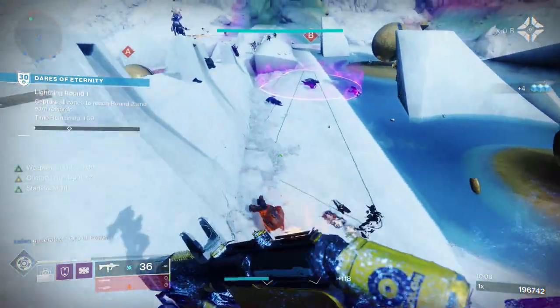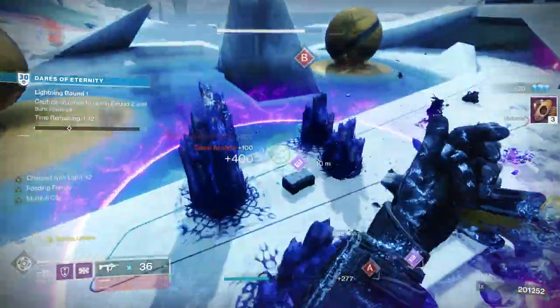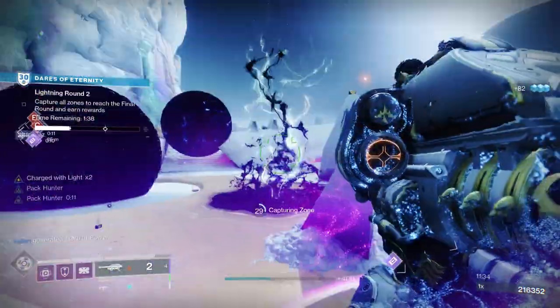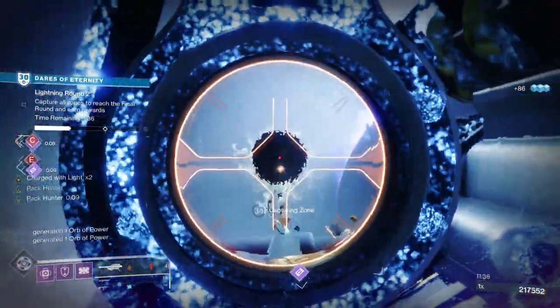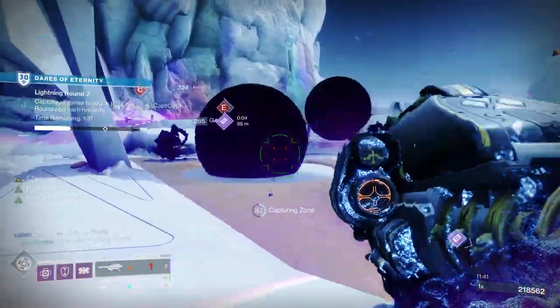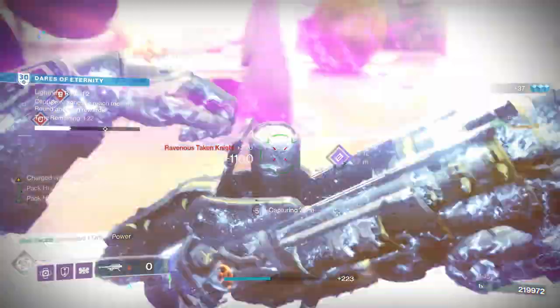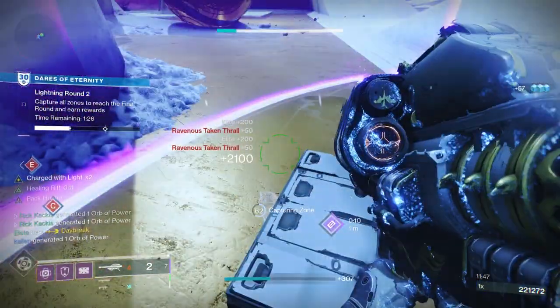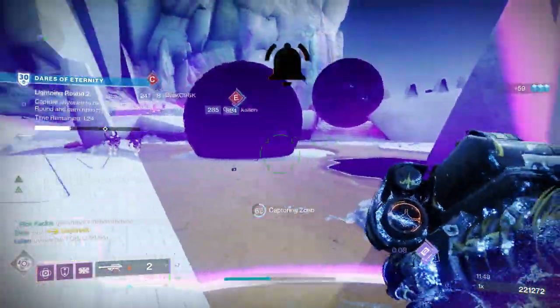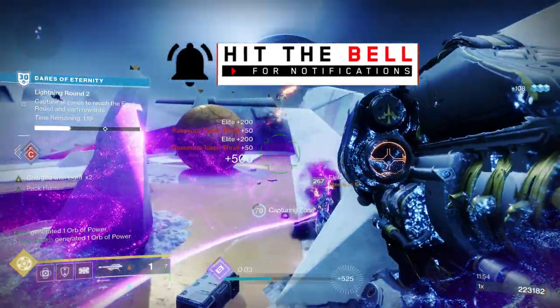Randomly you'll also get Lightning Rounds where you have to capture objectives while shooting blights that are spawning. There are heavy ammo boxes that spawn several times during this encounter, so having a powerful heavy — Gjallarhorn, 1K Voices, whatever you're using — and picking up heavy to refill completely is extremely useful here as well.